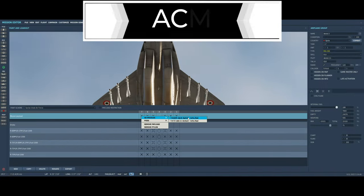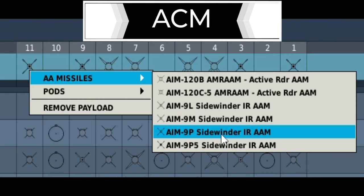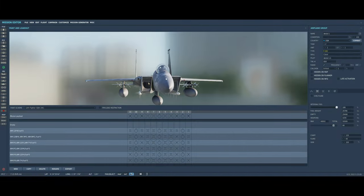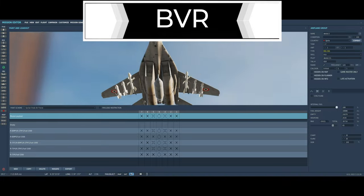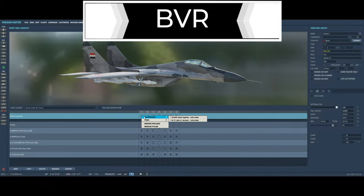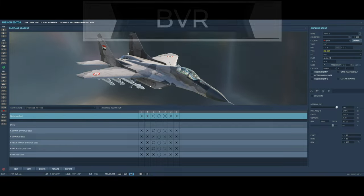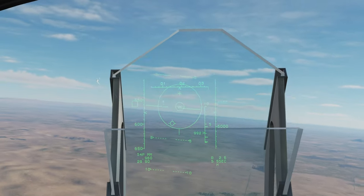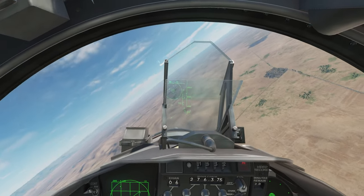The ACM fight will consist of R-60Ms on the MiG-29, and on the F-15C we'll have AIM-7Fs and AIM-9Ps — not the P5s, because those are all-aspect and not in the game. The BVR fight will add fuel tanks on the F-15C — that's literally the only change — and for the MiG-29 in BVR, we'll be taking the R-27R and the R-73s, which are very good missiles at close range. ACM, if you're not aware, is air combat maneuvering, also known as dogfighting.